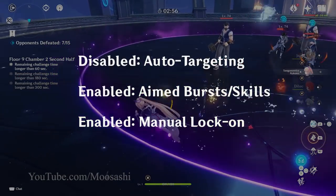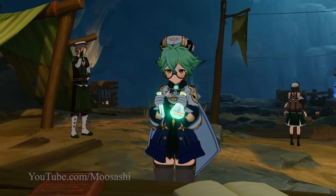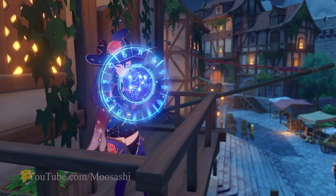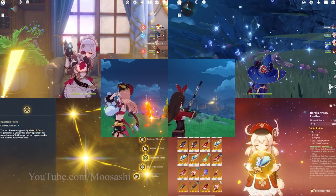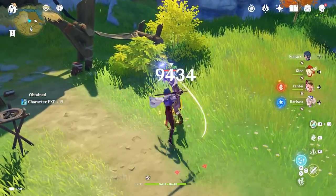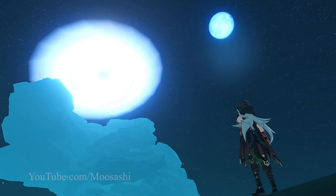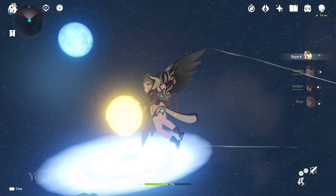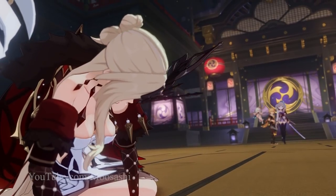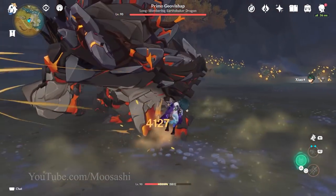My own setup would probably look something like this: auto-targeting disabled, aimed burst and skills enabled, manual lock-on enabled. How they manage to make any of this even remotely accessible on mobile — we'll leave that to the devs to work their UI magic. And there we have it! Five quality of life changes I truly hope the game adds in the near future. Would these changes improve your experience with the game? Have your own changes you'd like to see? Let me know in the comments. If you enjoyed the video, a like and subscribe is much appreciated. There's tons of Genshin Impact content on the channel — odds and ends of the variety you may not see too often elsewhere. Compared to that content, this video is surprisingly normal. This is Musashi, signing off. Till next time!